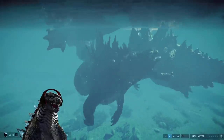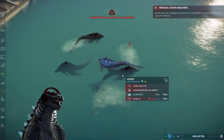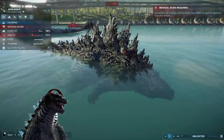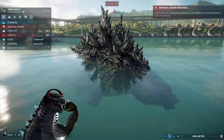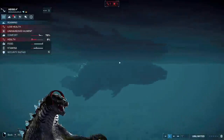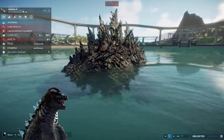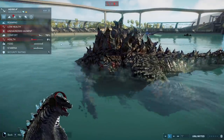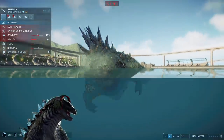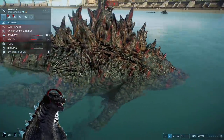Here we have the first battle — Godzilla versus Godzilla. It was the alpha Hesse one. They were battling for the title of alpha. The 2014 skin took on the Hesse skin Godzilla — both are low on health at 10%. They won't actually heal up. It will go down — it has an undiagnosed ailment, and this lagoon does not have any fish or sharks to get its health back. It will actually go down.